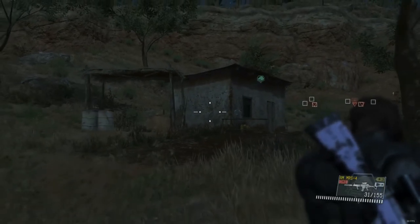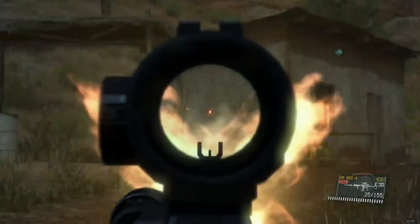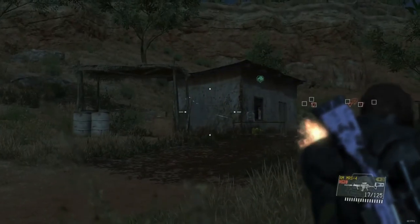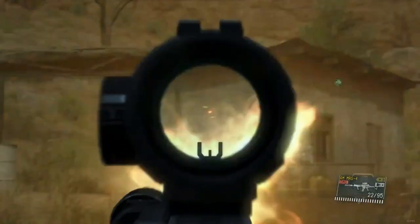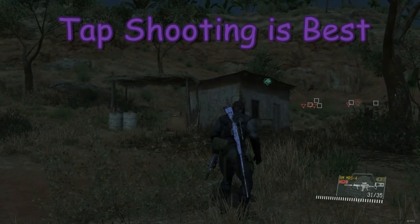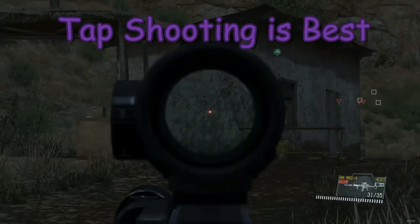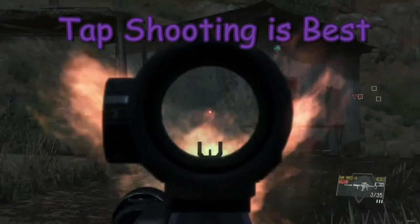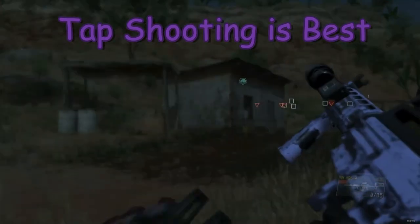This is also with the red dot optic. This one is not much better, as you can see, but with full auto it's a little bit better — though obviously it's not very effective at range with full auto. You want to tap shoot or burst fire with the red dot to get more accurate shots. But you can see it's a lot better than having no optic. On the last part of this, you can see that just tap shooting is much more effective, and burst fire is really good too.